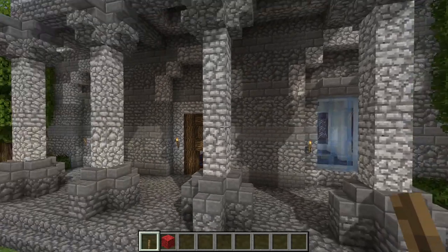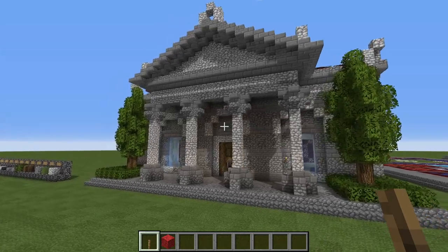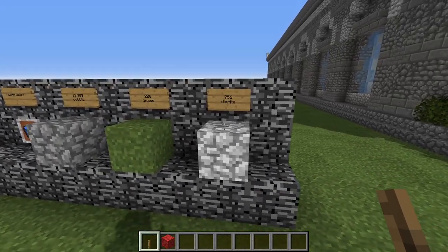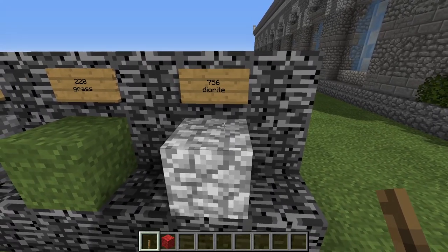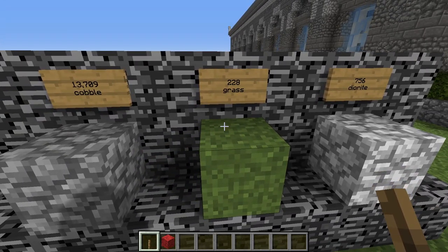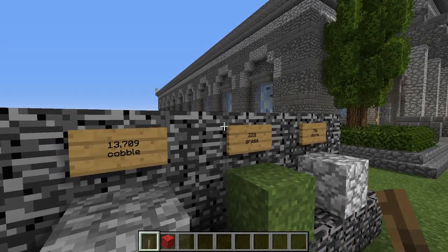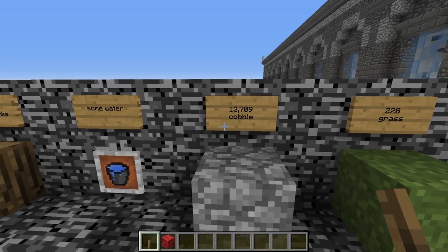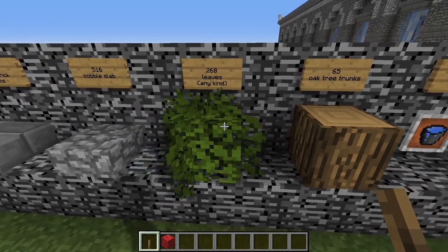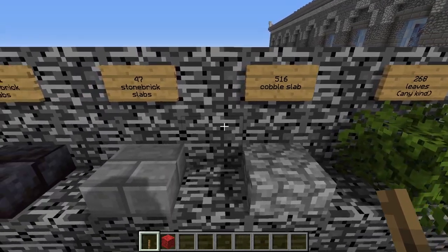Hopefully you have enjoyed the tour of the Roman Domus and you will choose to build one yourself, so you can live just like the ancient Romans did. Now it's time to talk about the materials list. You will be needing 756 blocks of diorite, 228 blocks of grass, 13,709 blocks of cobble (though about half that if you don't fill in the roof), some water, 65 oak tree trunks, 268 leaves of any kind, and 516 cobblestone slabs.